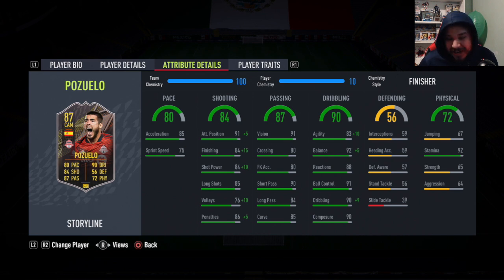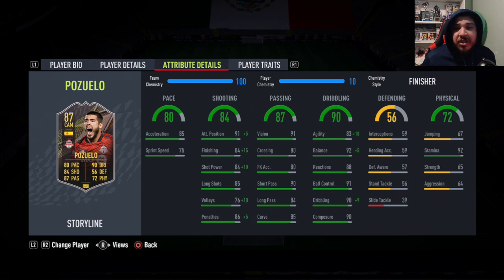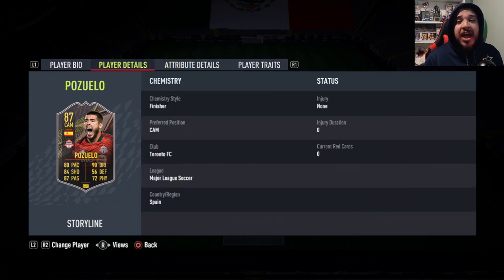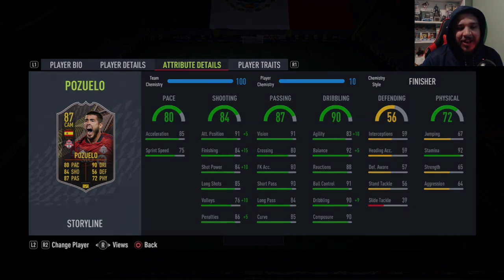Overall it's a nice card — really enjoyed it. Five-star weak foot, four-star skill moves, and MLS Foundation should be coming out very soon, so it'll be great playing with him. He has all the traits as well, which is very cool. Thanks so much for watching, hope you enjoyed, please take care of yourselves and your families, and I'll see you in the next video.